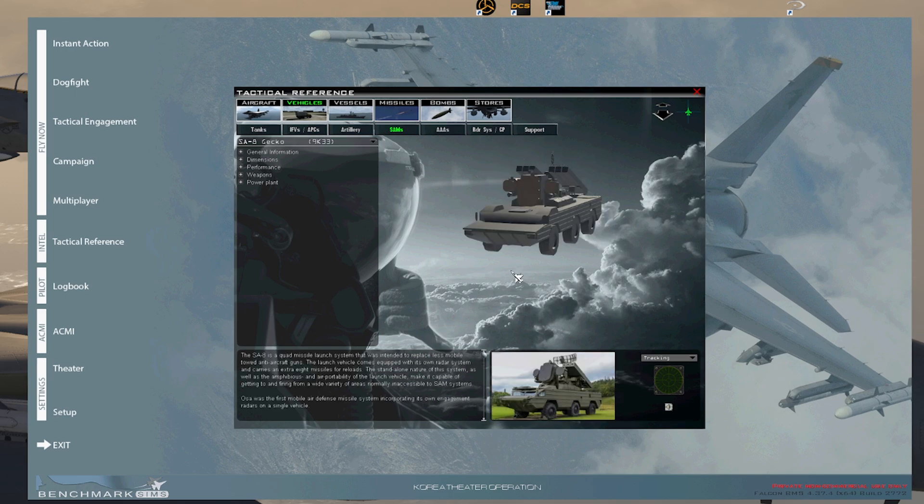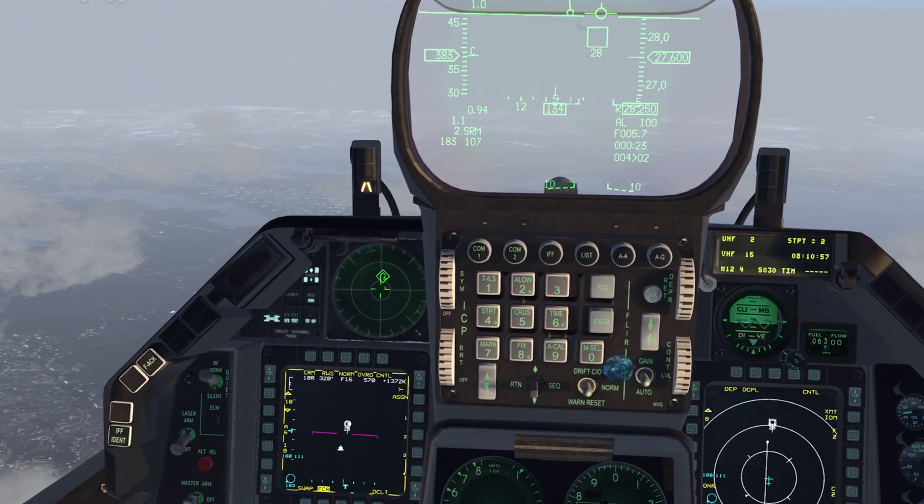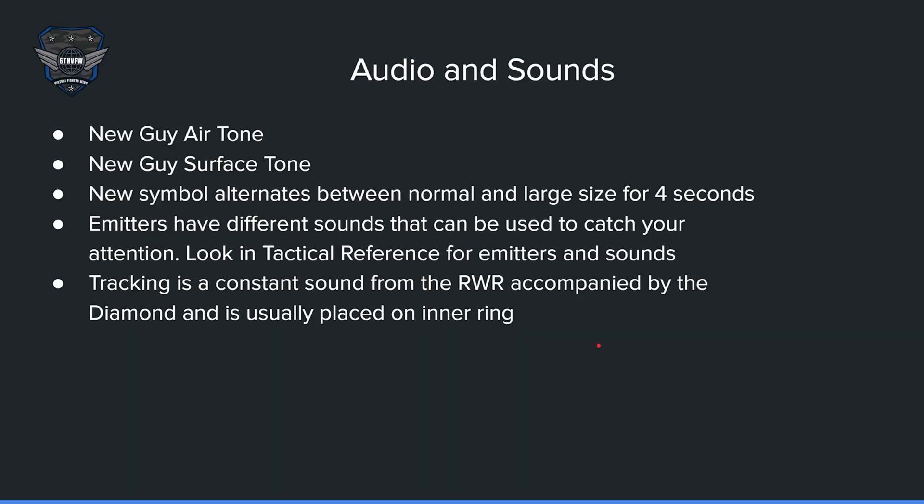When the emitter radar tracks you and locks onto you — also known as spiking — it is a constant sound from the RWR accompanied by the diamond and usually placed in the inner ring. Audio is about half the functionality of the RWR, so remember to always listen to it.